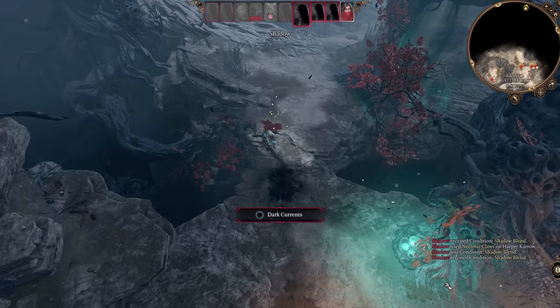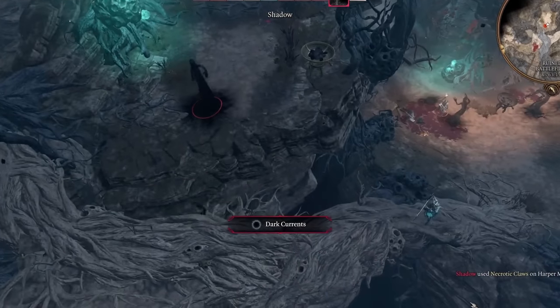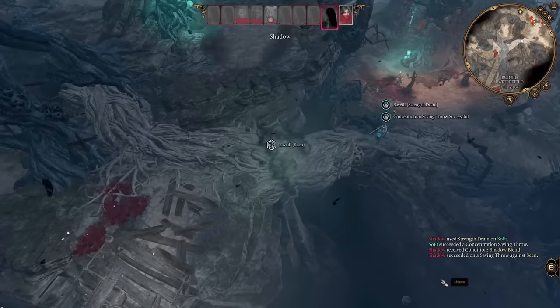Normally this wouldn't be so bad, but this is very much an act where light matters — to the point where if we don't have a light on us, we might take damage at the start of every turn in certain areas. Not to mention, most enemies in this act get resistance to our damage types if they're not in light. So, in short, fun!